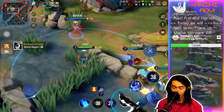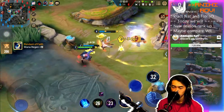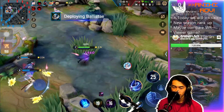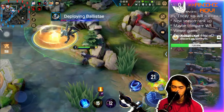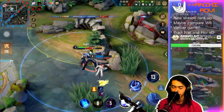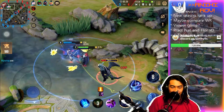Speaking of Liliana, I do think she is quite a comfortable hero to pick against Zata just because you have so much movement ability and stuns. If you can land them nicely you can still deal a bunch of poke damage — it's basically two Zatas playing against each other kind of idea, but not really. Don't mark my words there.